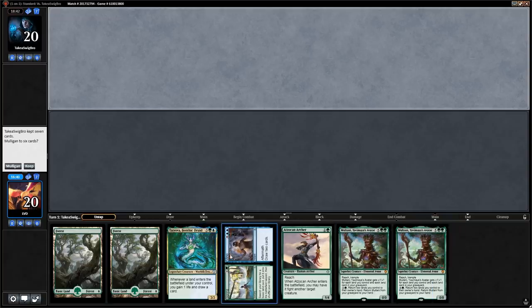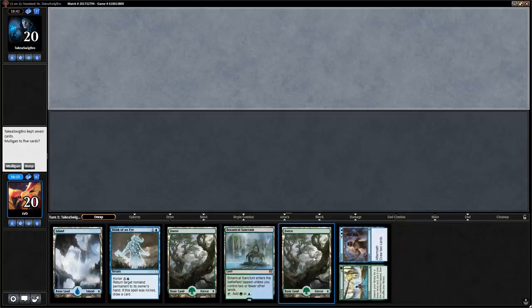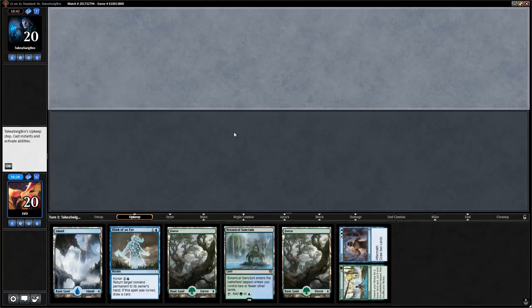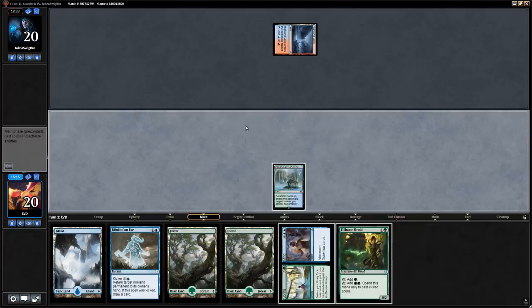Our opening hand is close — we have an Archer that could interact with Stormtamer, but we don't have a third land yet. If we miss a turn or two the game is over, so we mulligan. The new hand is much better — Elfhame Druid is okay; we'll cast a turn-three Blink of an Eye with kicker, and if the opponent kills the druid that's fine since we still have Spring // Mind.